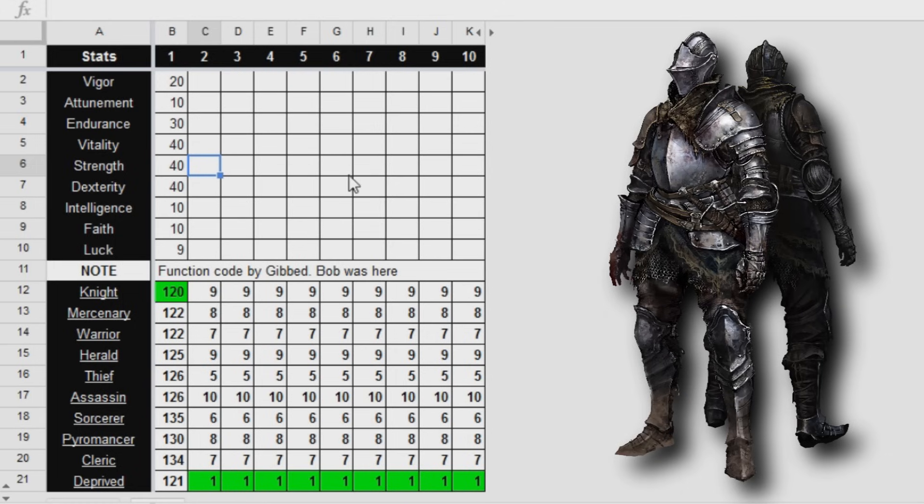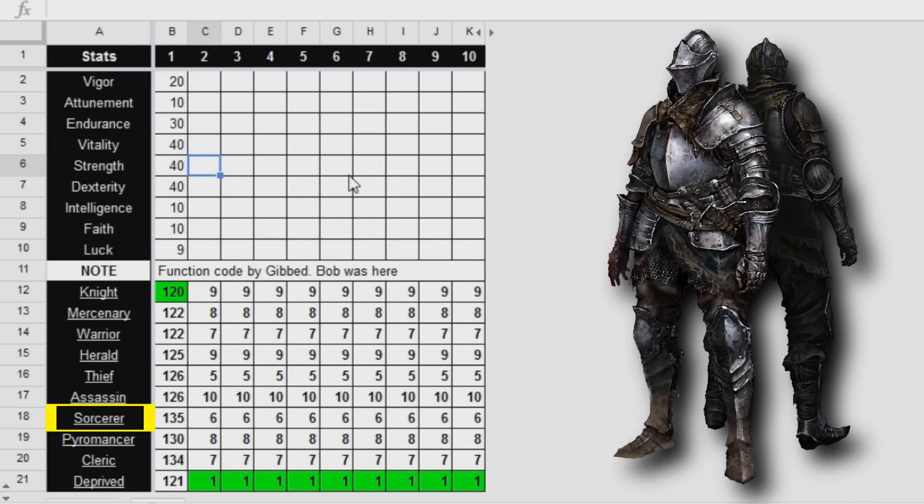With these stats we've chosen, we come to a soul level of 120 with the Knight. All the other classes, with the same final stats, have wasted levels. Look at the Sorcerer — it will have a soul level of 135, that's 15 extra unnecessary levels.